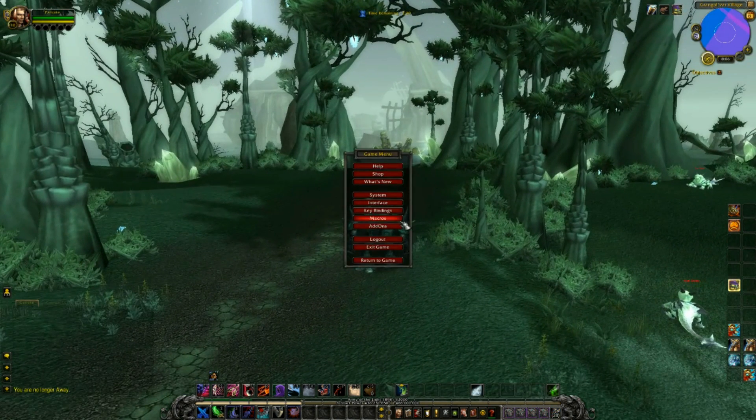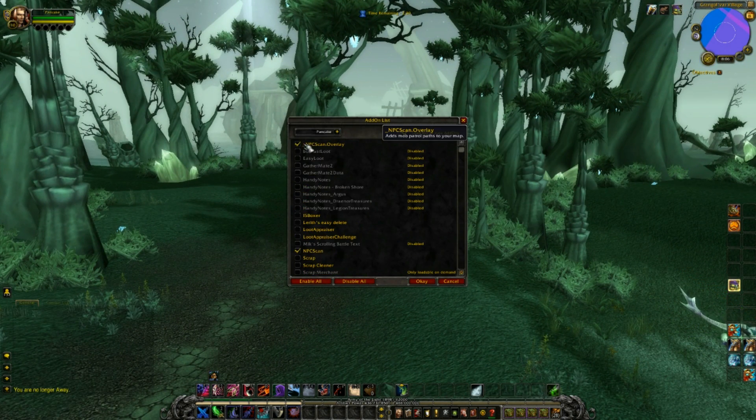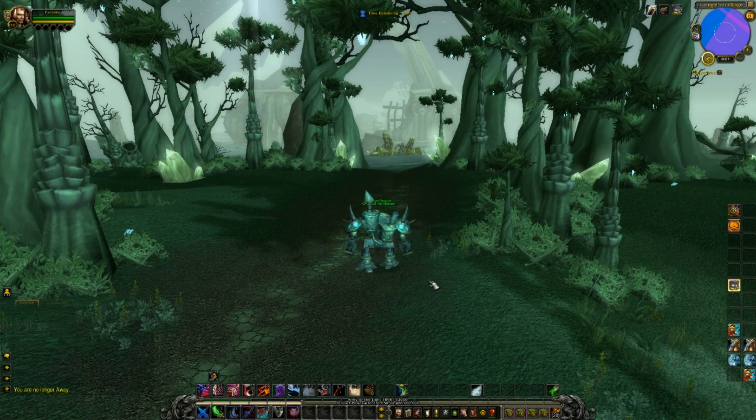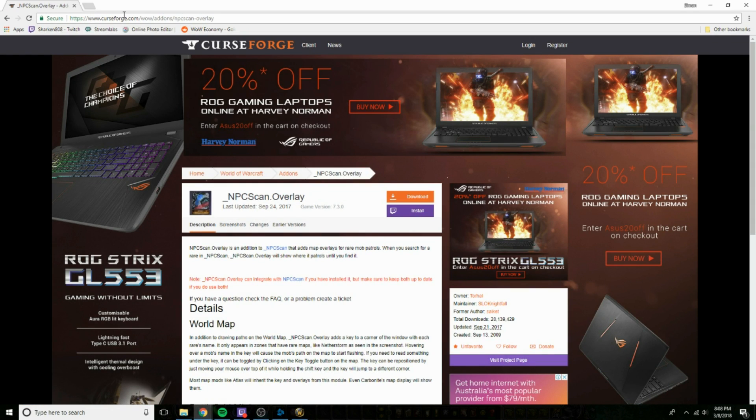So, how to actually fix it. Right now, as you can see, I have add-ons. I'll go to my add-ons — this is character specific. I've got NPC Scan Overlay and NPC Scan. I've also got TradeSkill Master, which is not really important. There are two ways to fix this, depending on what you use.